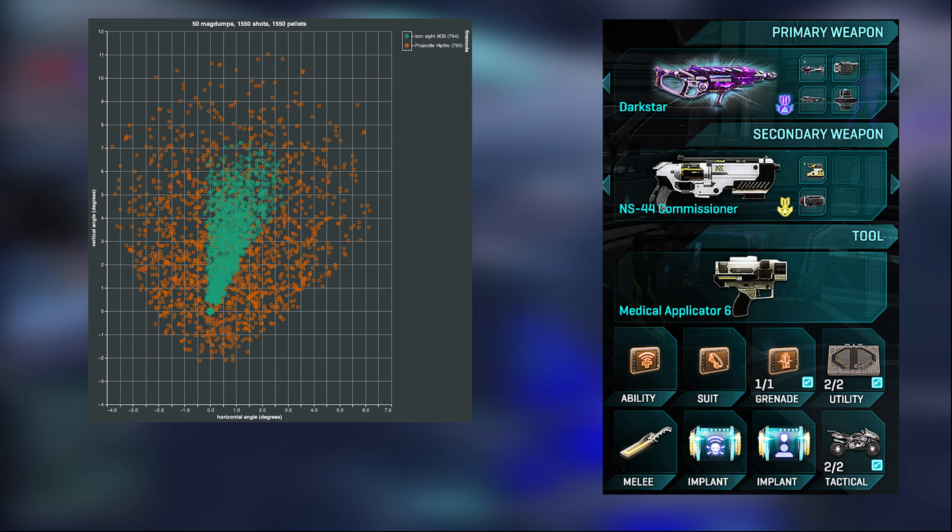The Pulsar 1C is one of my favorite ARs in the game, and the Darkstar's just a better version of that. It's got a lower overall magazine size, but the Cure Launcher is super nice, and the heat ammo means that if you can space out your shots, you're not going to gas out, and you can technically go on slightly longer streaks.